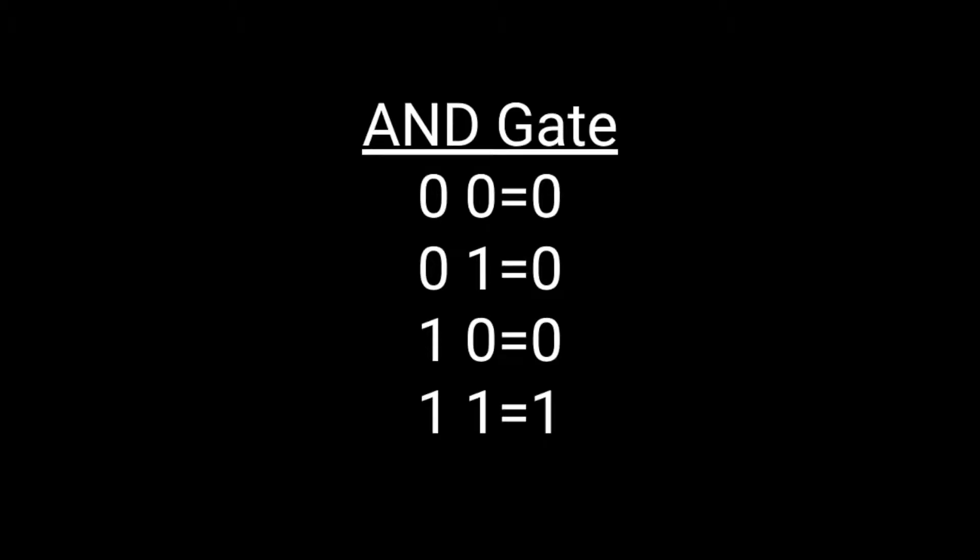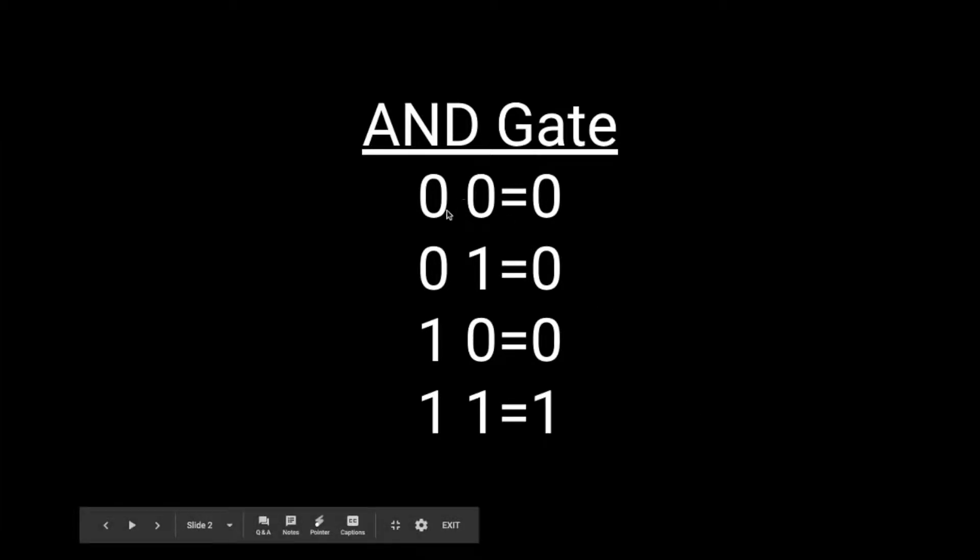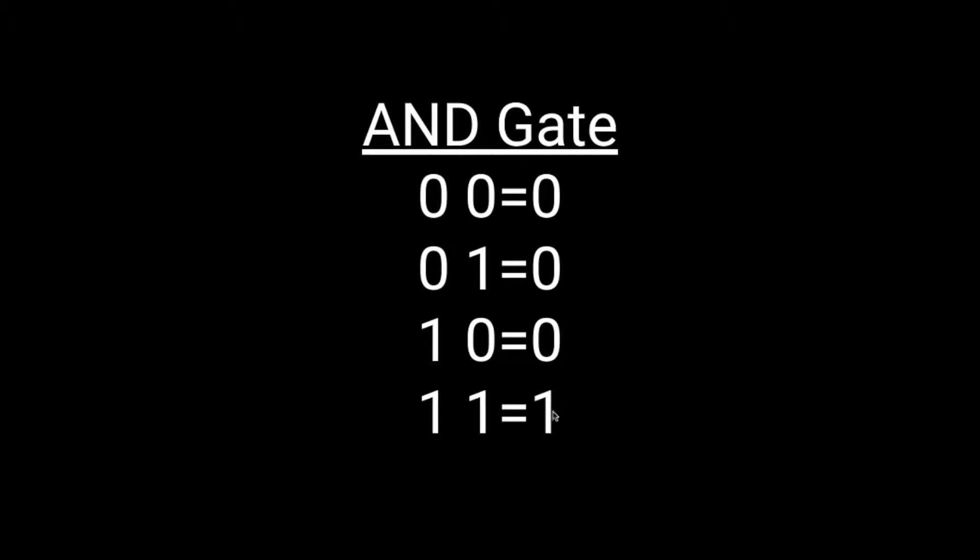So they work through logic gates. This is an AND gate. The left side here is one input, and this is the other input, and then the right side is the output. In an AND gate, both inputs have to be one in order for you to get an output of one. It's pretty simple.